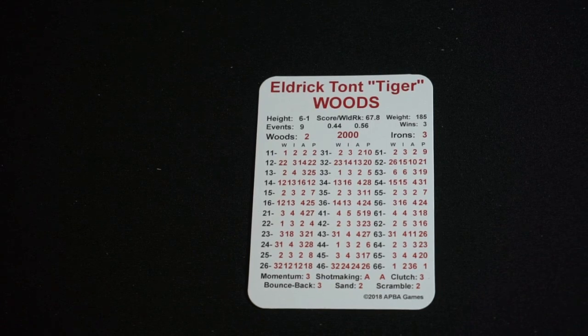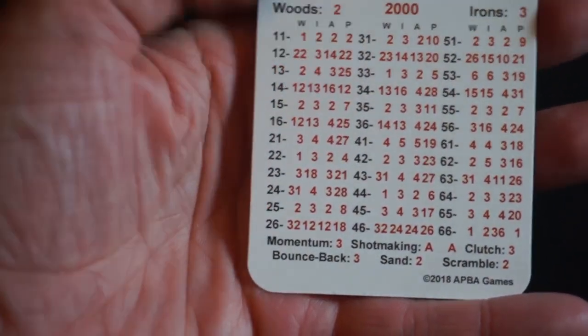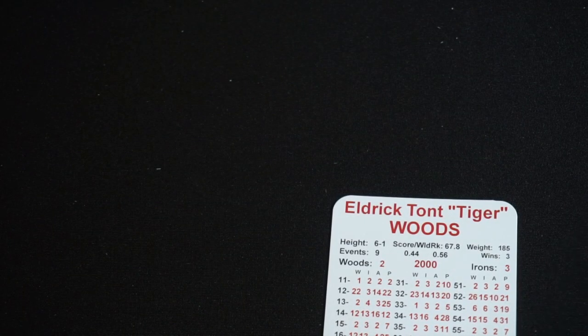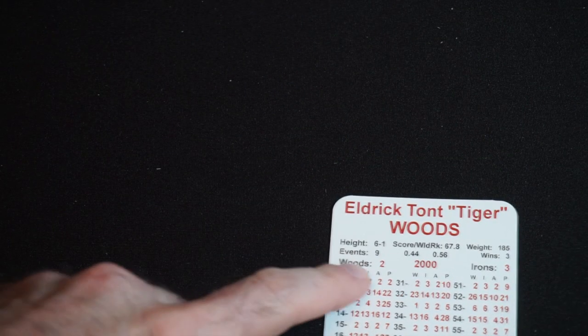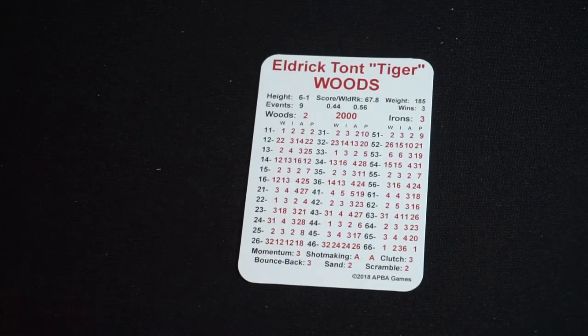If you're familiar with APBA, you know the rough layout of the cards — usually a mess of numbers and some stats. We're going to be playing as Tiger Woods today. We've got four columns on his card: Woods, Iron, Approach, and Putting. We'll roll for those on various charts, just like we did for APBA Hockey. The average for Woods is a two and Irons is a three, which will mostly impact the direction that the golfers hit their shots. Let's move over to the main game area and set up our course for today.